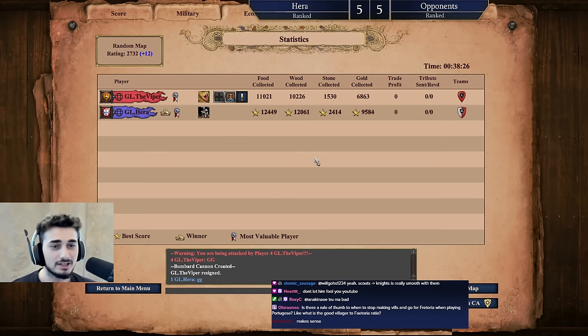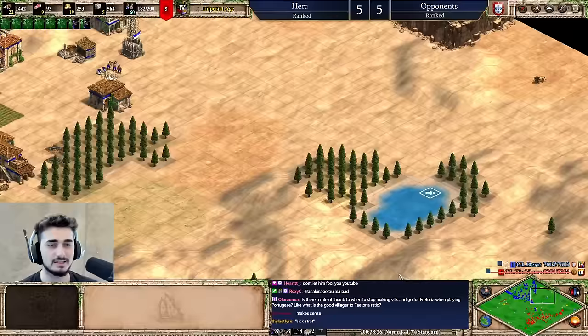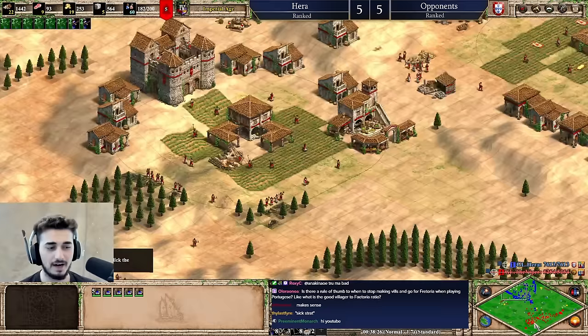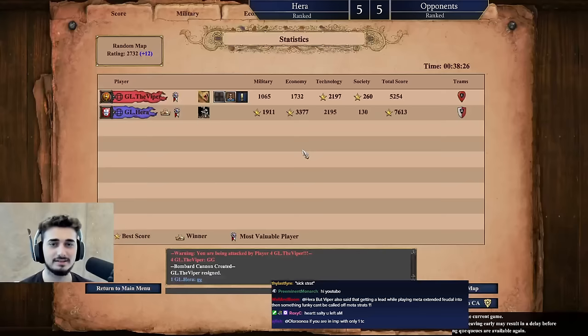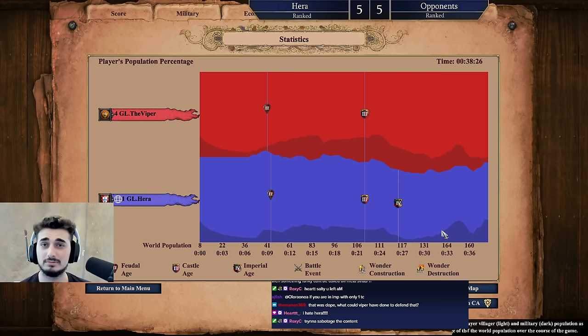We're gonna make some crazy strategies happen, just gotta be smart about it. Look at my economy — it's so good. I have no vills but I have so much economy, and the crazy thing is it's infinite. I have 5 Fitorias infinitely working. He has vills that could die, vills that will run out of gold, run out of stone. Pretty crazy. Alright, this is definitely making it to YouTube. If you guys did enjoy the video make sure to like, comment, subscribe, and stay tuned for the next one. Also come on down to my Twitch channel, especially on Monday. Peace.